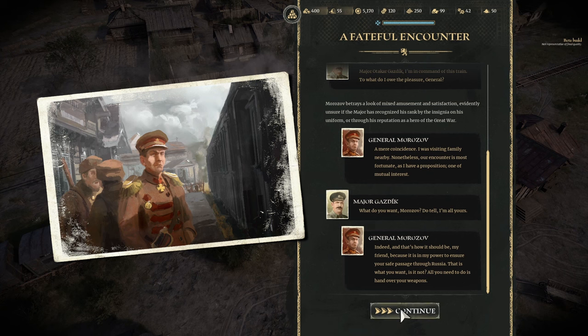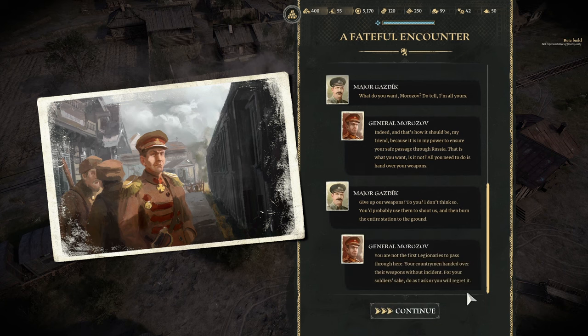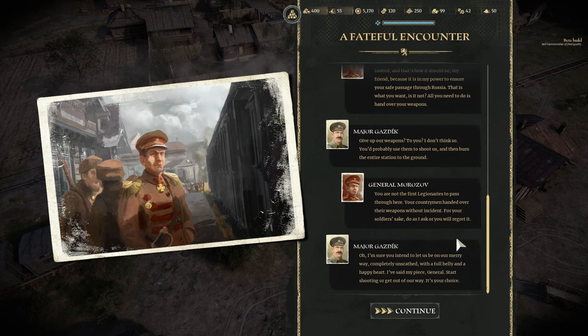I see that being a little bit of an issue. Give up our weapons? To you? I don't think so — you'd probably use them to shoot us, and then burn the entire station to the ground. You are not the first Legionaries to pass through here; your counterpart handed over their weapons without incident. For your soldiers' sake, do as I ask or you will regret it. I think he's going to say no: I'm sure you intend to let us be on our merry way, completely unscathed. I said, by peace, General — start shooting and get out of our way. It's your choice. He does not mess around.